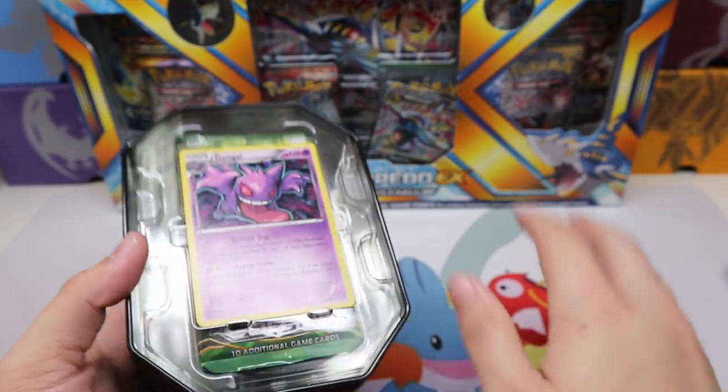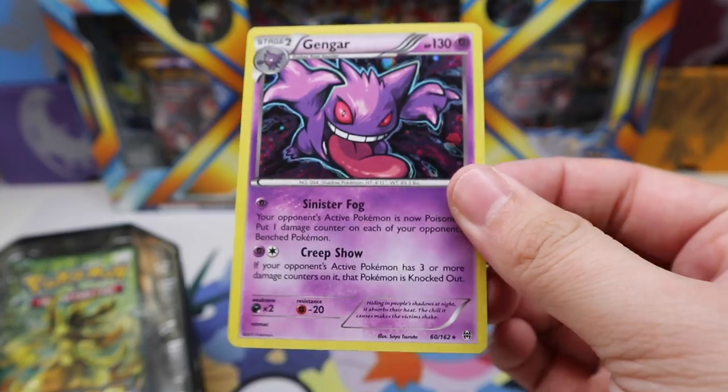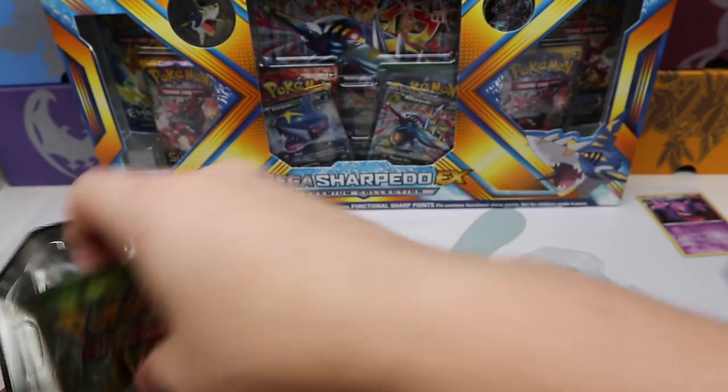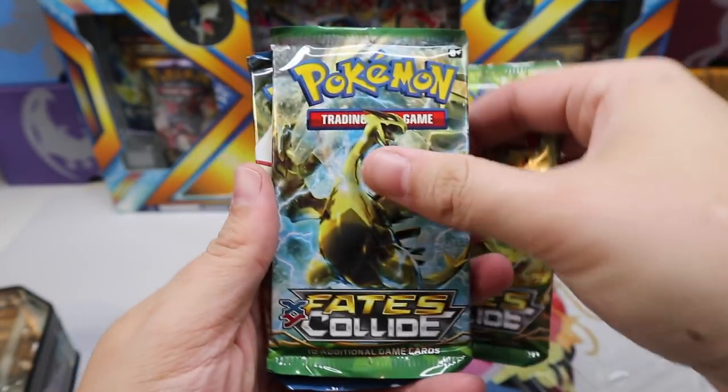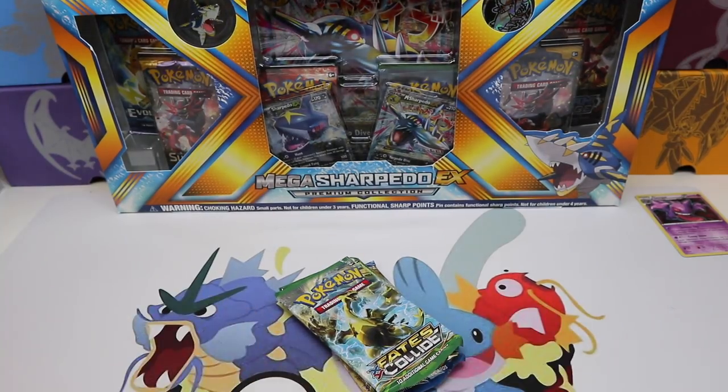Nothing ever beats grandma's cooking though — just got to put that out there. We have the Gengar Holo Foil Breakthrough tin right there. In this tin we get Fates Collide times two and a Breakpoint pack. So cool. Let's go ahead and move that tin to the side.